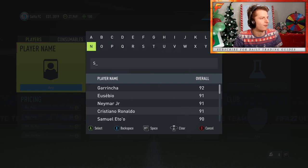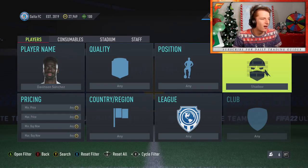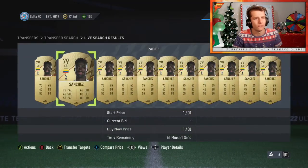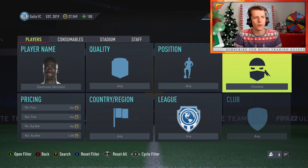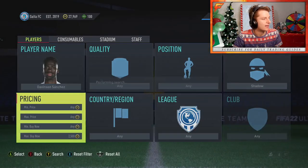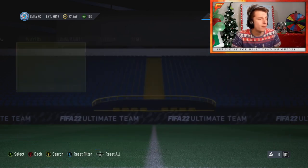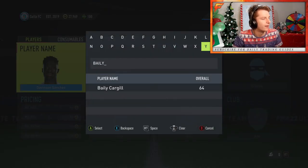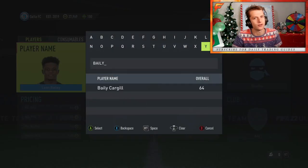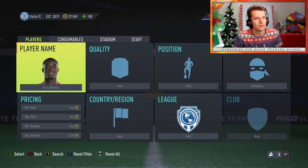Let me show you right now. Davison Sanchez is a very early card you might remember using at the beginning. Because he's such an early and quite outdated card, his base card sells for about 1.4k currently due to SBCs. But a shadow chemistry star is 4k, so surely that adds 4k to his price - it really doesn't. This card is just really, really common and outdated. No one is using him now; you're at least onto a Joe Gomez or something. Eric Bailly is going to be the exact same thing - there's only going to be about 1k between them.